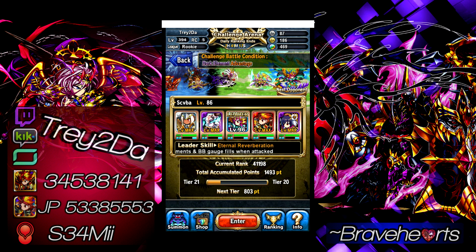It's the battles where enemies start with BB gauge filled that you're likely to lose — especially if you bring too strong of a squad and give the enemy the first strike when your BB gauge is not full. This is your rank throughout the day; it goes up as you continue to get more points and increase in rank. You'll want to read the Endgame News for more details. This is when the daily ranking ends.